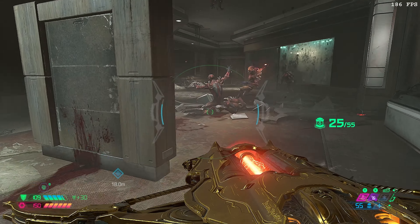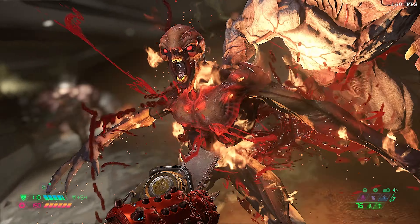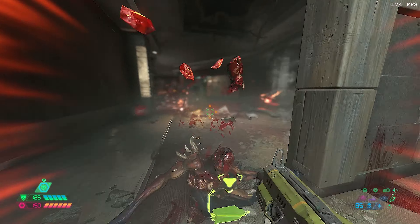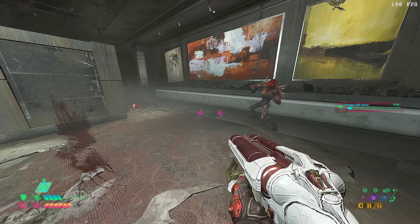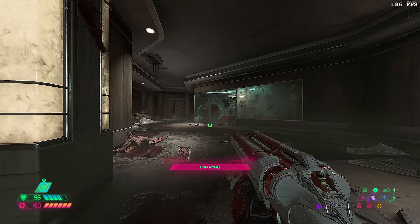In this hallway you'll find a Hell Knight and a Mancubus. If you keep to the first half of the hallway, the Mancubus will not jump up onto the ledge. This makes the Hell Knight a lot easier to fight since there won't be any pressure on you. Once you finish off the Hell Knight, you can easily go for the Mancubus. Great thing to remember if you don't like fighting more than one enemy.